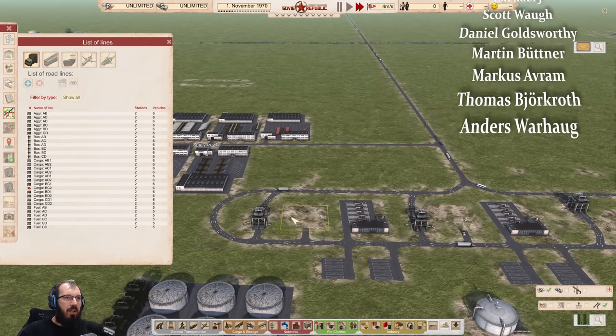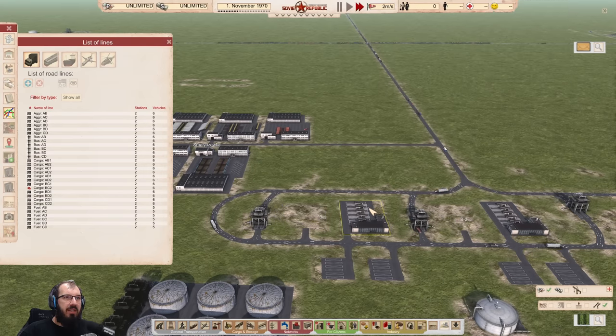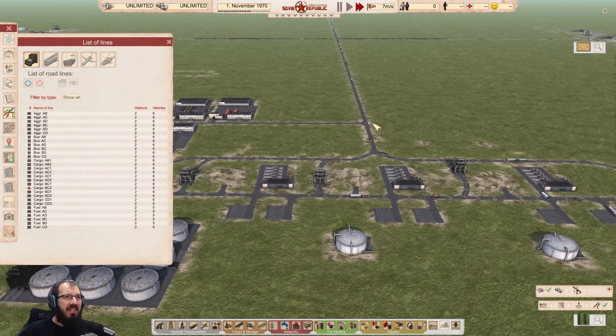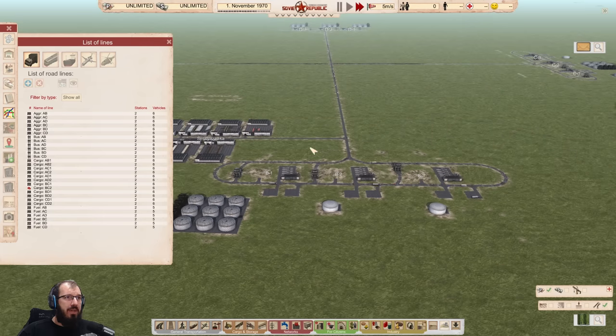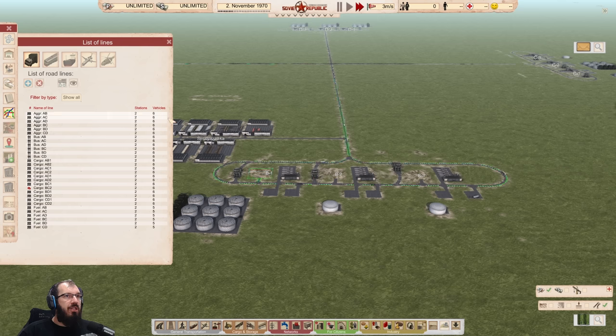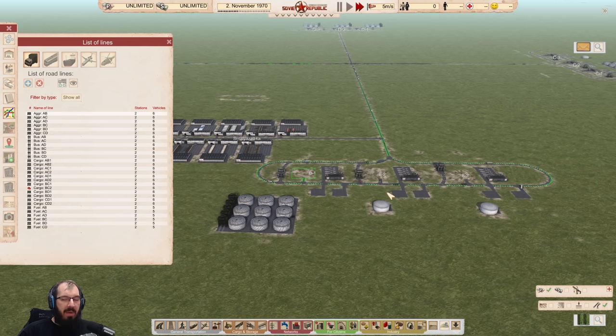There's an oil loading and unloading, there's an aggregate loading, there's a bus station, and two cargo stations. All of them look the same — that's why I have six going in all directions. The left side goes to the left group, the middle goes straight through, and the right side goes to the right group. That is true for all of them. Each line only has two stations — one goes out and one comes back.